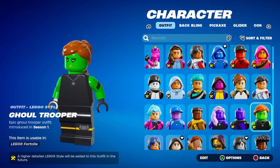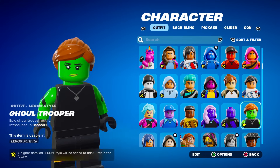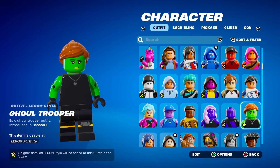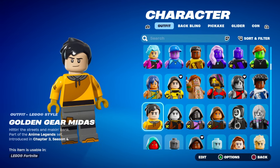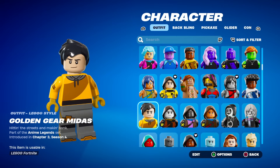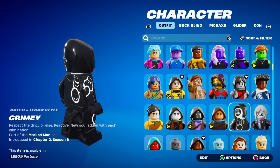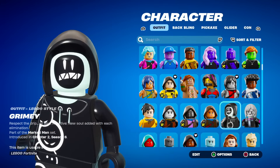The Ghoul Trooper is so disappointing though — I honestly think they should change this. Where is the face paint? This just doesn't look like the Ghoul Trooper at all. Golden Gear Midas — why didn't they just use the other LEGO head from the original Midas? Because this one is not it. But then you've got Grimy, which is actually fire — I don't really like the skin in game but the LEGO is cool.